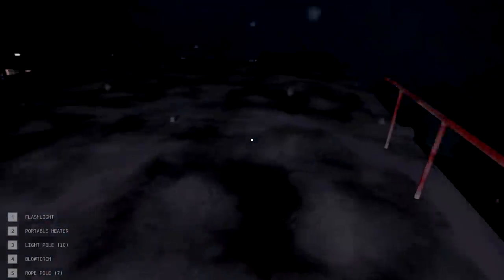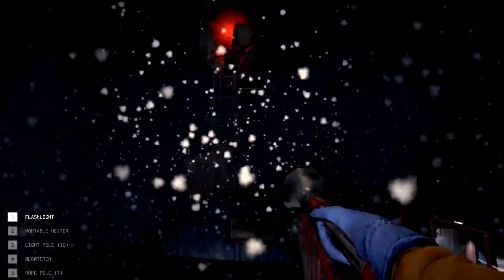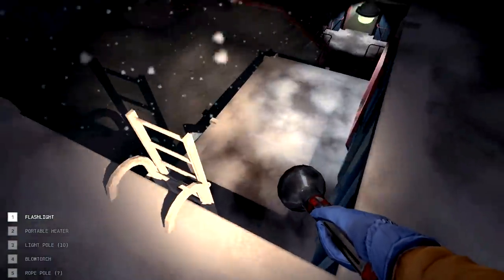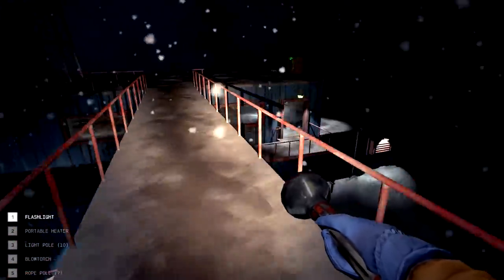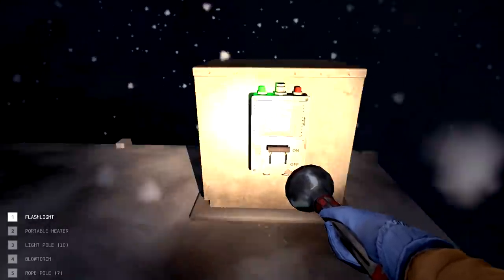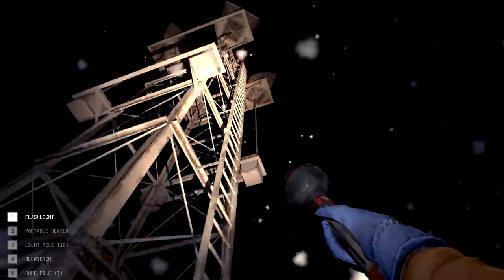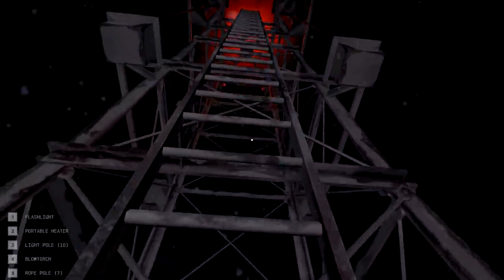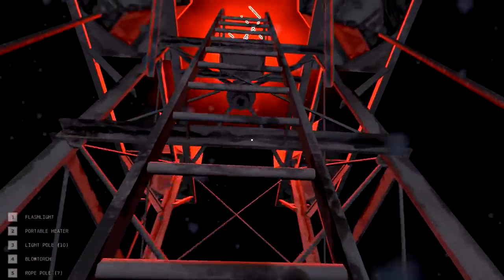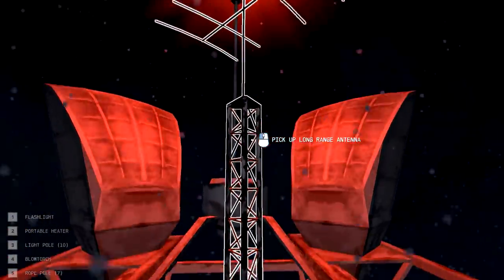It's so windy, getting pushed around up here. There is a roof access point - this brings us to the transmitter up here which we have to take apart. Let's just go check it out while we can and see how long we can last up here. This switch is on. I think we have to go all the way up there to do this. We'll see how cool we get - hopefully we can survive this. And that's what we need right here - pick up large antenna.